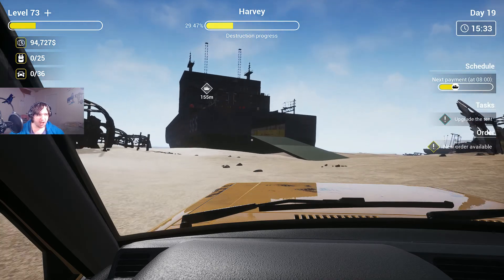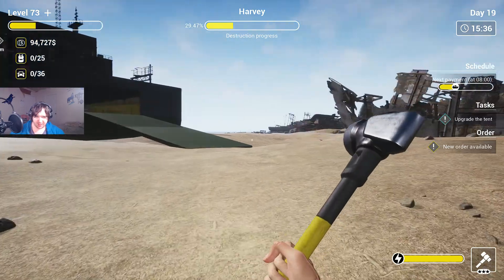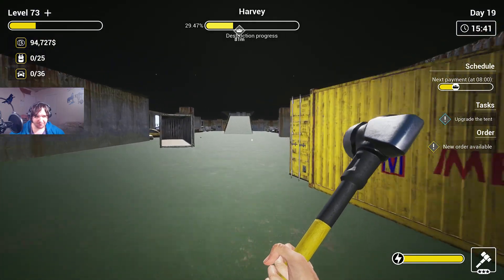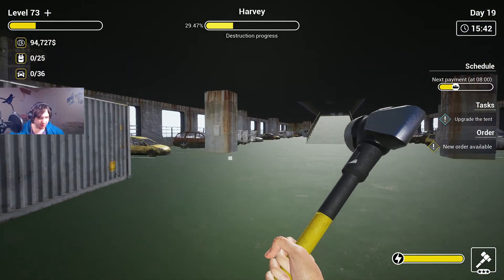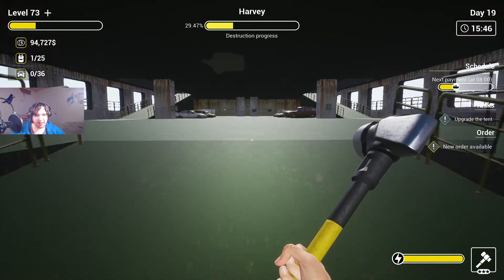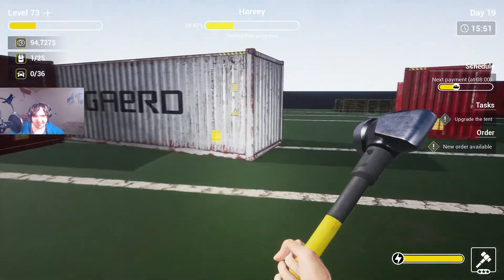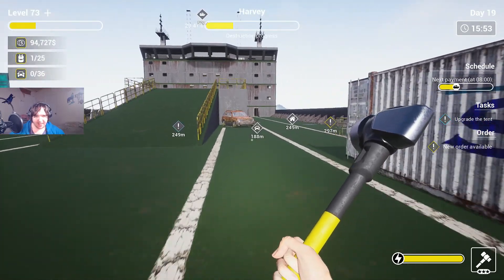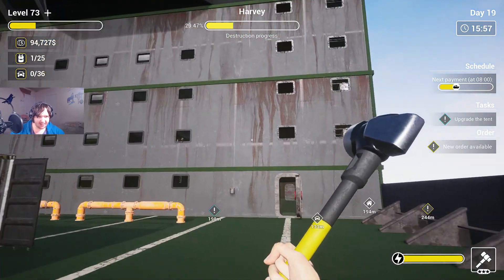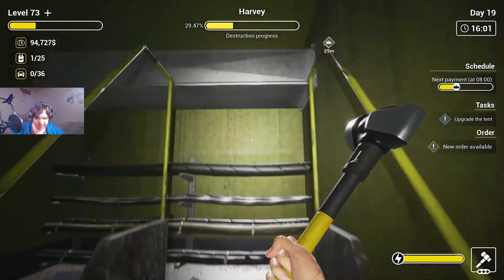Look at that — 94k. Selling stuff is easy. We went from rags to wishes — well, we're in the middle of being rich here. Unless I use up all my money, that would be a no go. I think we still have like three floors left including the office — yep, we have to go up now.